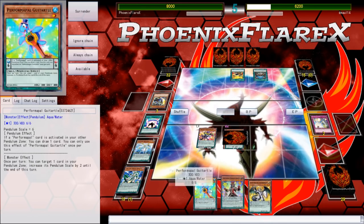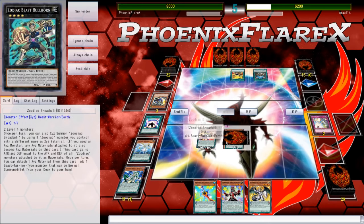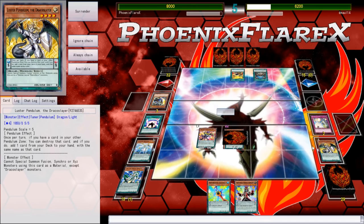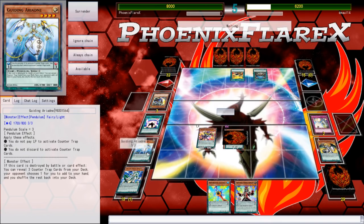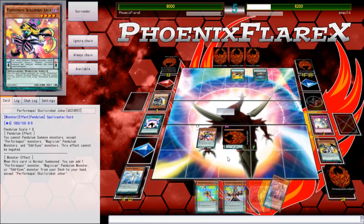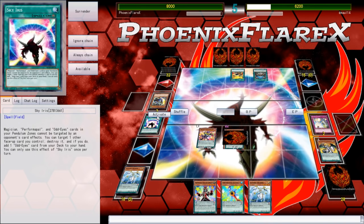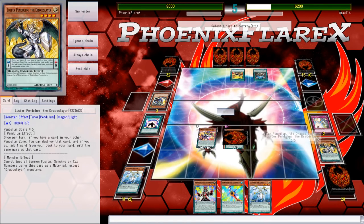That's a Luster — that's actually really good. Very good, actually. Jesus. Because I can put this in my scale, pop this just to circulate more cards out of my deck. And it's not going to get a search, unfortunately, but it's fine because it still just adds more Pendulum names, and that's what you want to be dealing with.